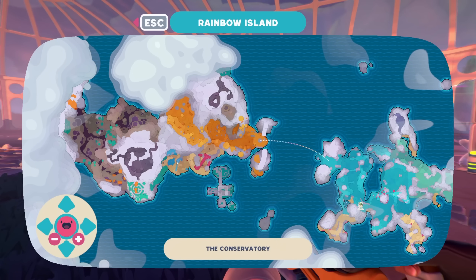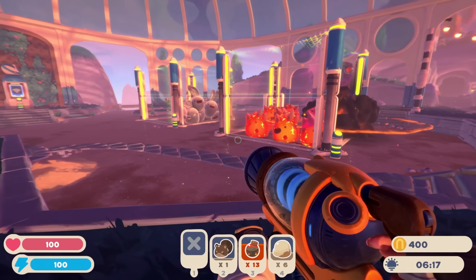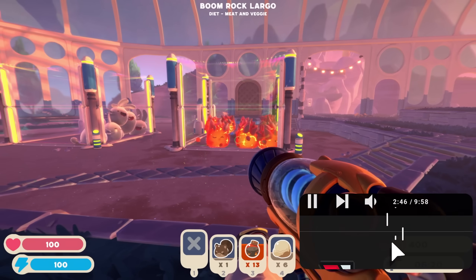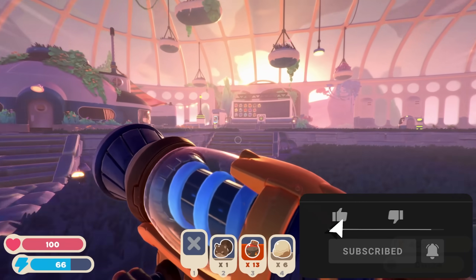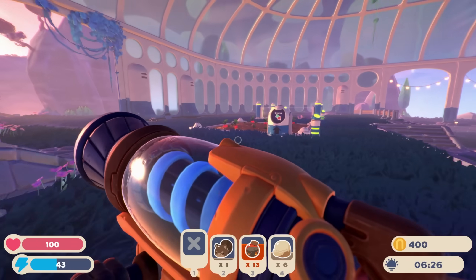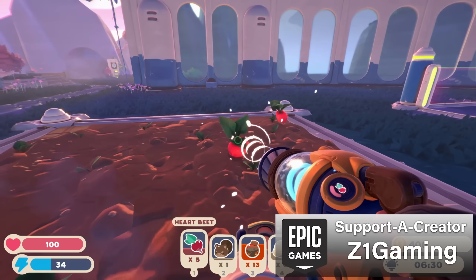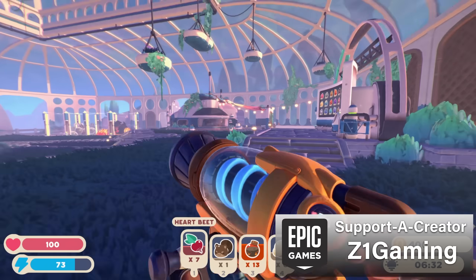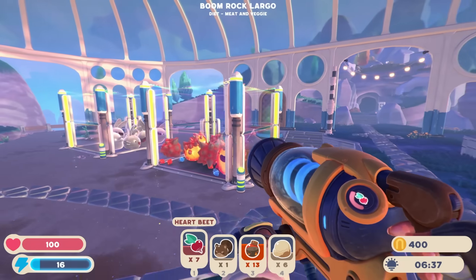Today we're going to check out this area right in here because it looks like it might have some new things for us. We're going to try to make some money and get some things going. If you enjoy it, like and subscribe. If you want to check out the game yourself, links down below to Steam and Epic Games. If you use Epic Games, please use code Z1 Gaming at checkout — it does help out the channel.